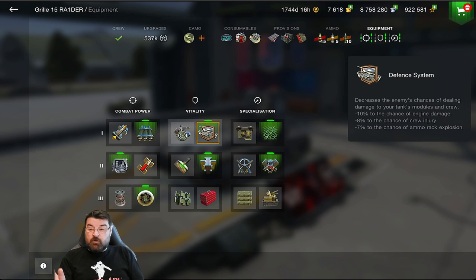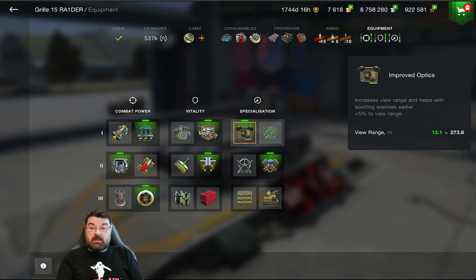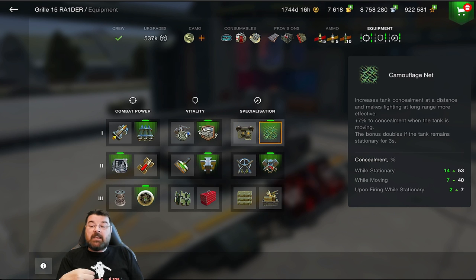In the Vitality slot you have Improved Modules — which increases module durability and reduces ramming damage — but on the Grille I don't bother since I'm not frontlining. Instead I use the Fence System, which reduces the chance of ammo rack damage and crew injury. I don't need Improved Optics on the Grille since I don't need extra view range, so I run a Camo Net which gives additional concealment on top of my camo paint.